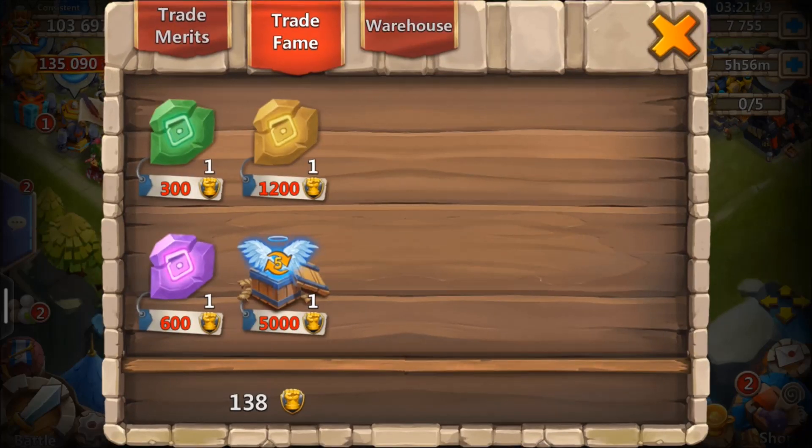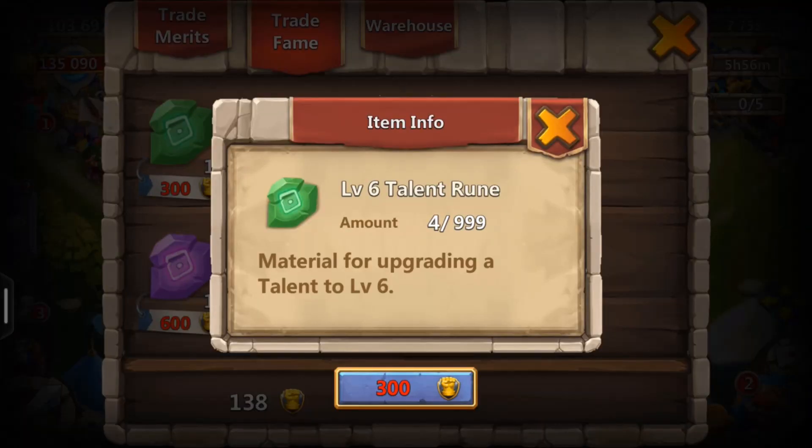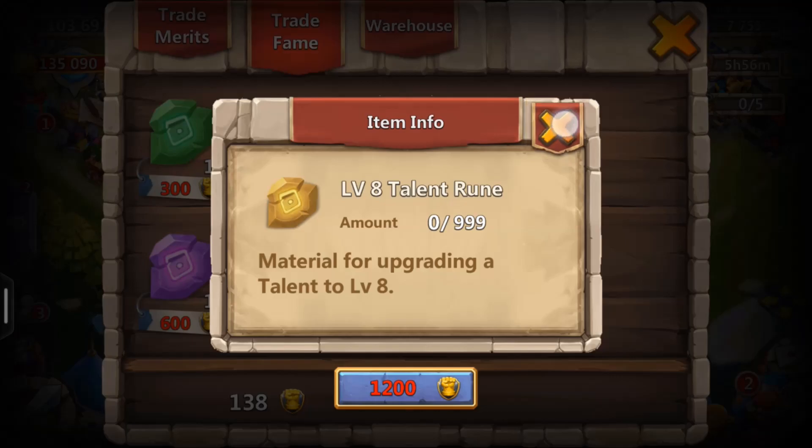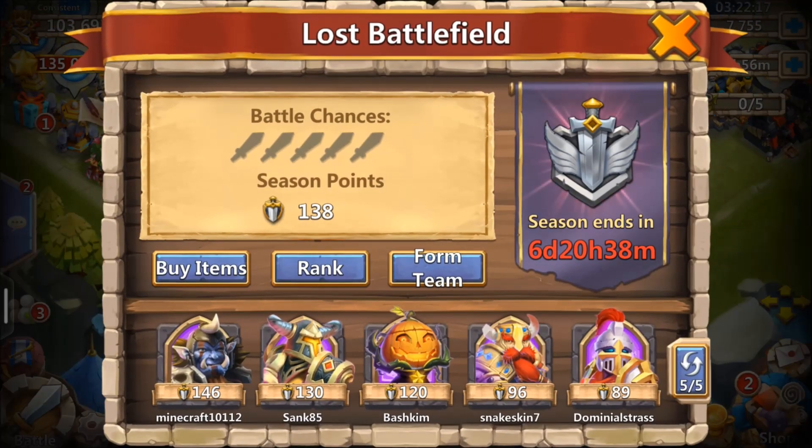So we can buy items. That's 138 points. Basically, 5,000 for a talent card — that's going to be extremely hard to get. If I'm only at 138, that's going to take a while to get a 5/5 talent refresh card, a level 5. This right here says material for upgrading a talent to level 6, and I have material for upgrading to talent level 8 and level 7.